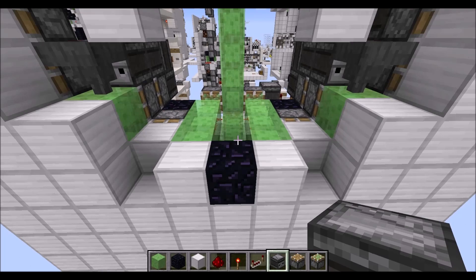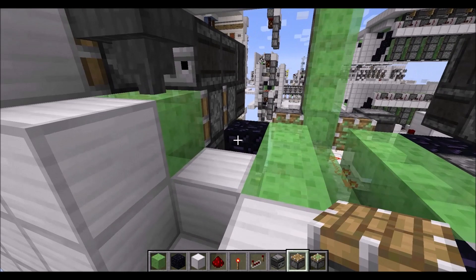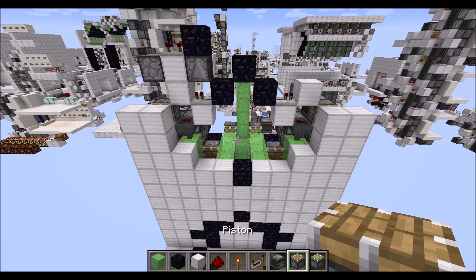Next let's quickly place in two observers I forgot earlier. For that, remove this normal piston here and place an observer there — the same on this side — then replace them. And if we give it a try, this segment here should also fit properly, as you can see there. Then let's actually start filling in the rest of the wall here.